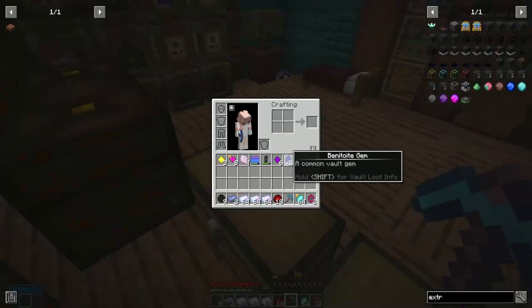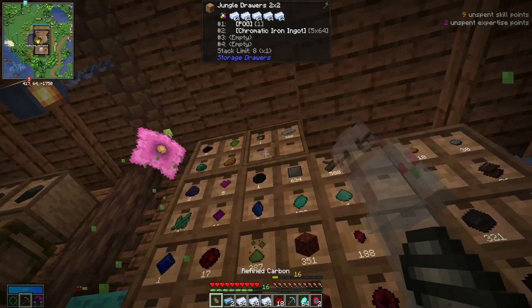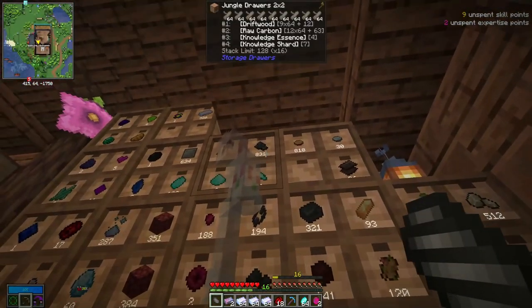Let's see what we got — we got enough! Yay, I can get my stuff back. We've got to craft this up, but I don't have much refined carbon, so we've got to get more.